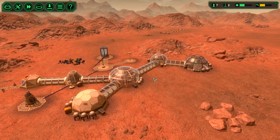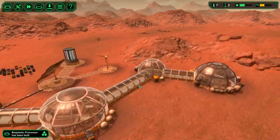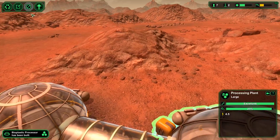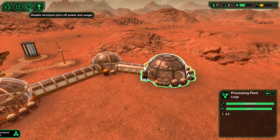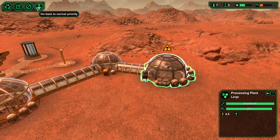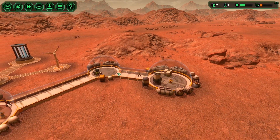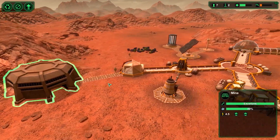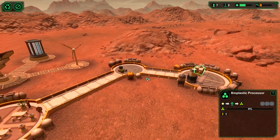Hello everybody, my name is GrimScythe and welcome back to another episode of PlanetBase. We last left off just getting set up to start processing the metals and stuff we're getting out of our mine. Starting to process the minerals that we're getting out of our mine so that we can start getting more supplies and keep on building.